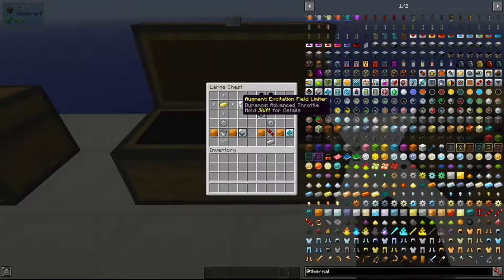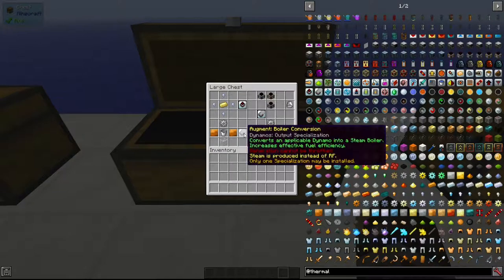The next augment is the Excitation Field Limiter, which prevents RF loss due to flux coil saturation. Crafted with an electrum ingot and four lead nuggets, it lowers the minimum power output of the dynamo to zero. When an active dynamo can't emit energy, it normally keeps working at its minimum power output and any extra redstone flux generated is lost — this augment prevents that energy loss.